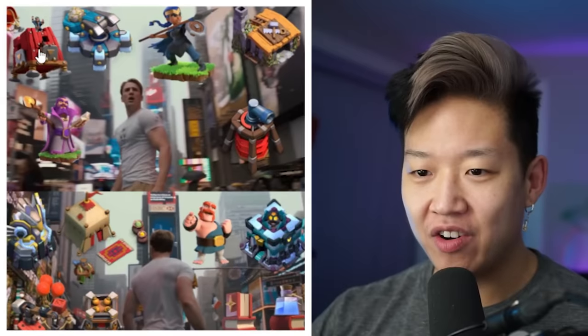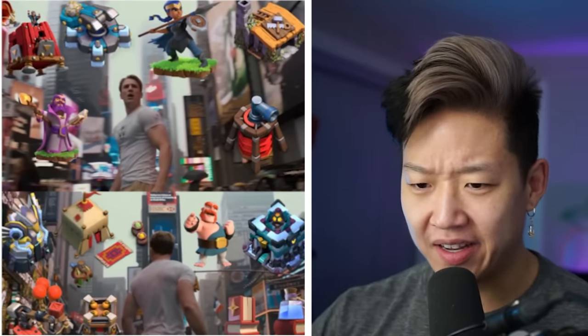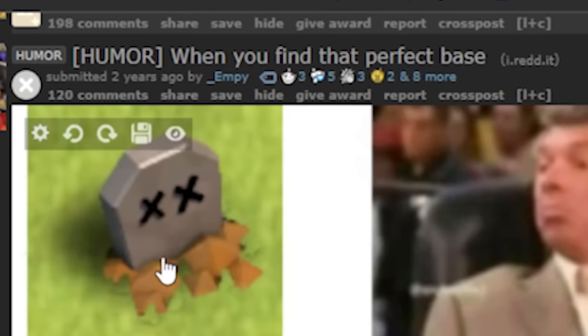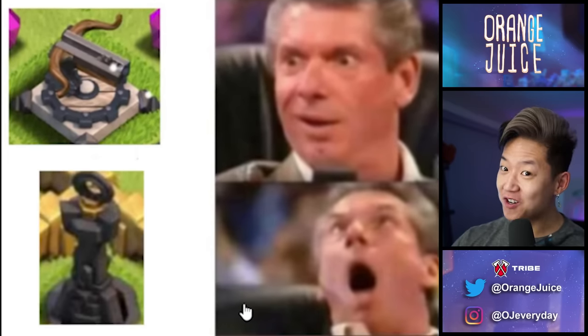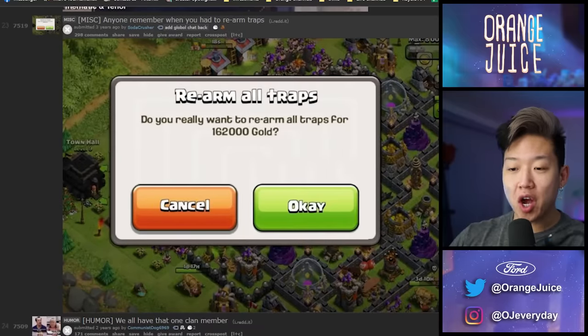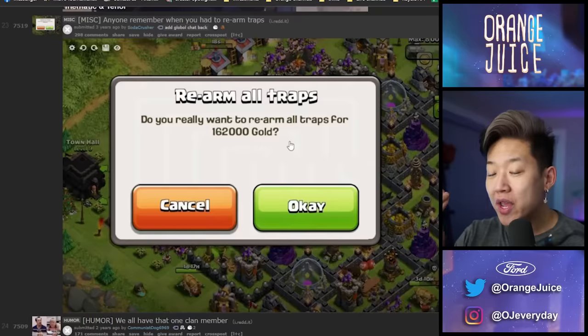My English teacher showed us her base — that's wholesome. Imagine you fail and she's like 'I'm gonna have to take you out of war until you raise your grade.' Returning to the game after six years — I don't even know what any of these things are. I know what air sweeper is but I don't recognize anything else. Staged, but still — level 40 queen. When you find the perfect base: tombstones exposed, inferno tower not loaded, collectors are full, and there's one million loot.